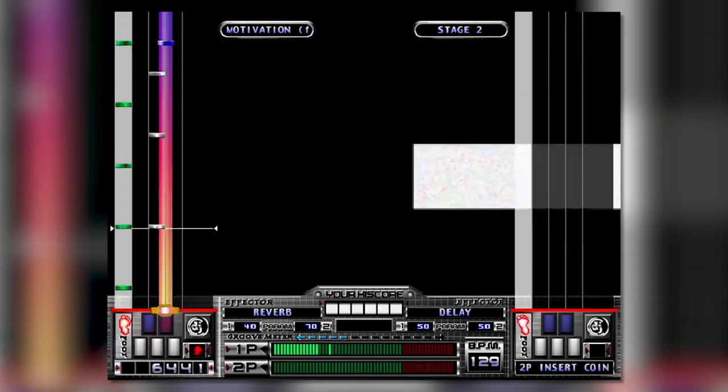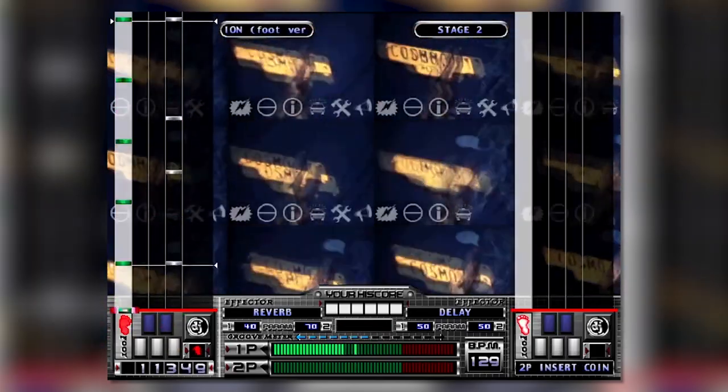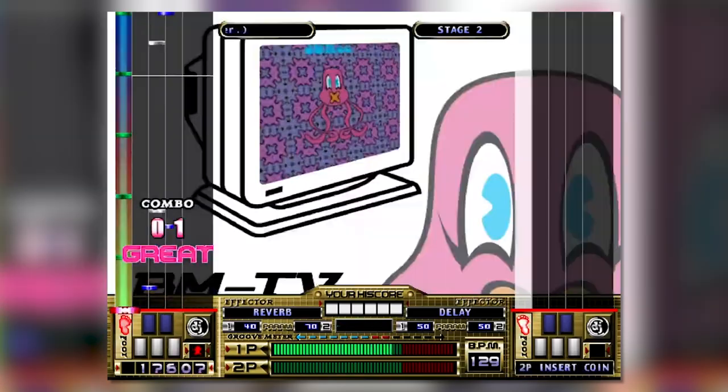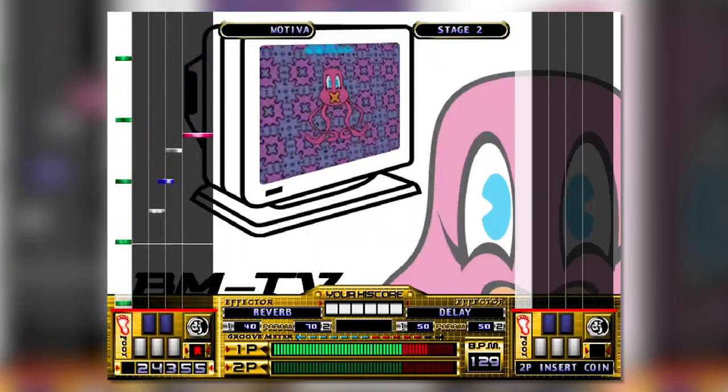The game had song selection music previews, which the original Beatmania didn't have due to memory limitations. The machine had a headphone jack and also a 3.5 inch floppy drive. Apparently, if you brought a Windows formatted floppy disk to the arcade, you could use it to save scores. How wild is that? I know we have it good nowadays with card readers on modern Bemani machines, but can you imagine just throwing a floppy disk in your backpack when you headed to the arcade? That is retro in the funniest way to me.